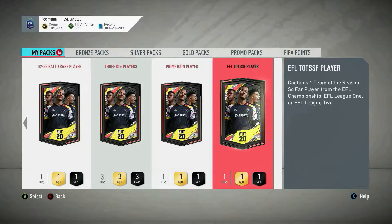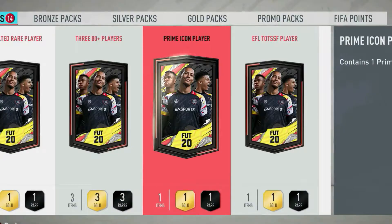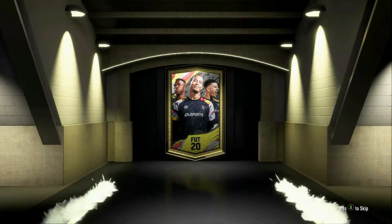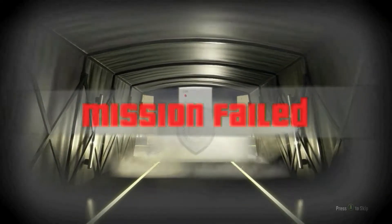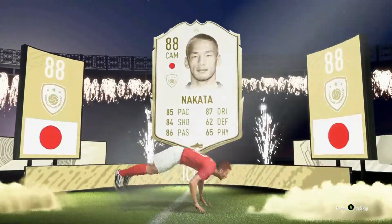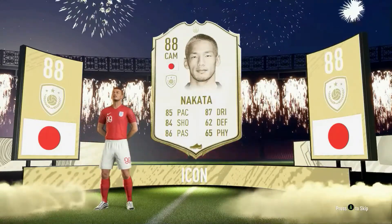Alright, we're now going to open up the prime icon player. I'm hoping for either a Pele — I'm not going to get a Pele, let's just put that away. I want a Brazilian or a French. I think Brazilian and French are the best ones. This is nine icon swaps I've had to do for this — a lot of work. Oh my god. An icon. No, no. Oh my god, I've got the Japanese one. Oh no. He's the worst one. Oh my god. That's so bad.